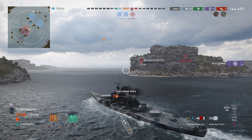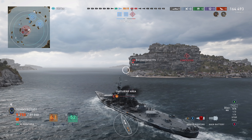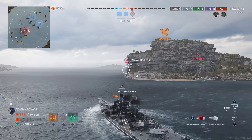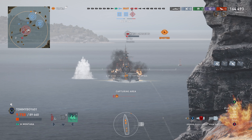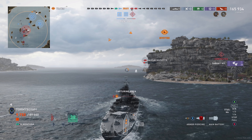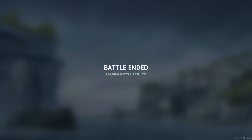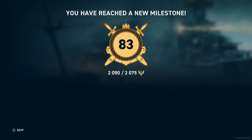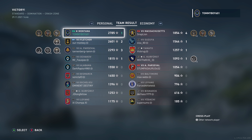We come around the corner with just a little time left — not enough to finish off Massachusetts, but enough to have had a great game. Montana: super consistent ship, essentially a slow Iowa with four turrets. I absolutely love it. When legendary tier becomes more fun, this will be my go-to battleship. If you liked the video, hit like and subscribe — hope you have a great rest of your day!